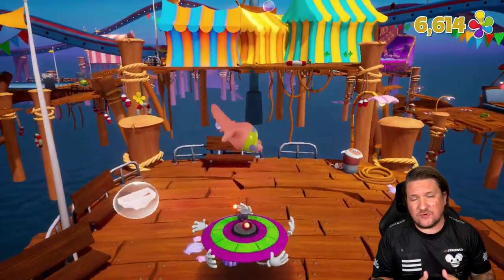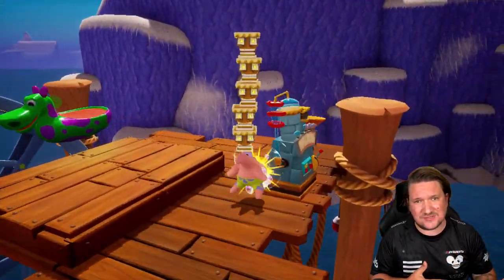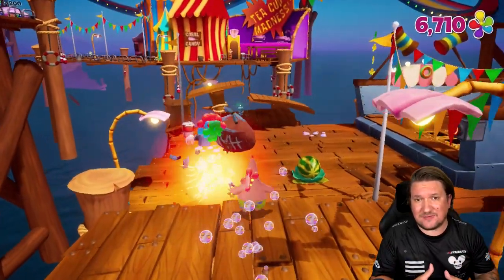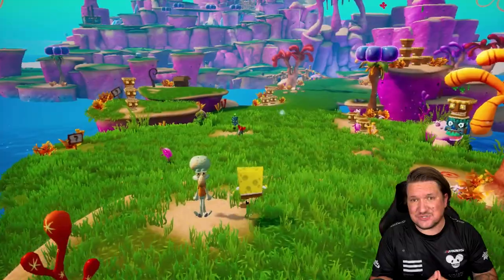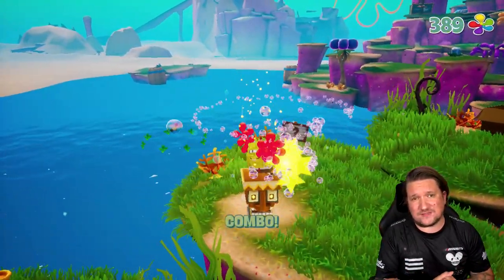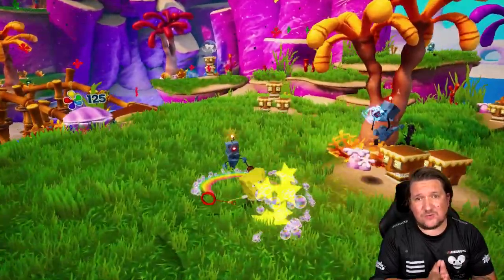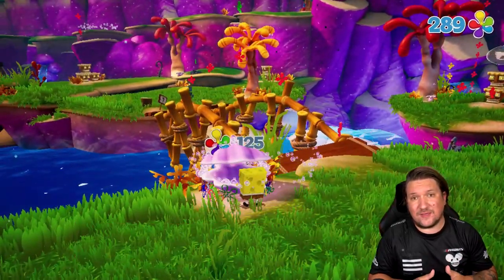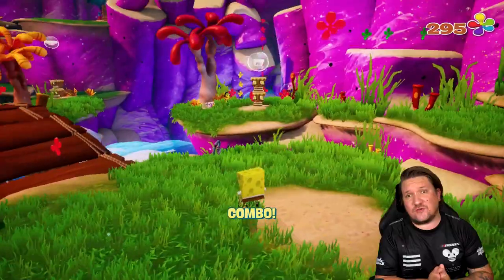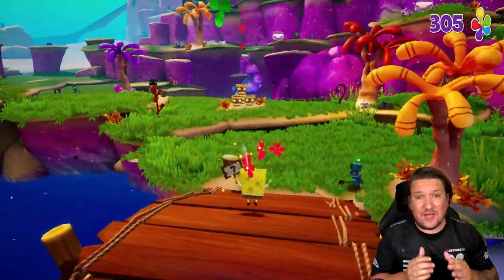Overall, SpongeBob SquarePants Battle for Bikini Bottom Rehydrated is a mixed package. While it very much adds the extra flair we'd expect in 2020 from an enhanced 3D platformer — better visuals, better textures — it sadly seems to struggle in running them. The resolution concerns will be fixed shortly and give a nice visual clarity bump, but frame rate and pop-in are still going to be an issue. I'm questioning whether I'd have preferred a straight 60fps port of the original, or if this new look is worth the sacrifices. The rest of the game though — the platforming, the minor combat, the collectathon, the world design, the audio — absolutely fantastic. I'm awarding SpongeBob SquarePants Battle for Bikini Bottom Rehydrated a 6 out of 10. It's above average but lacking in the performance department. I can't deny it, but I still had fun. I just know it could be so much more.